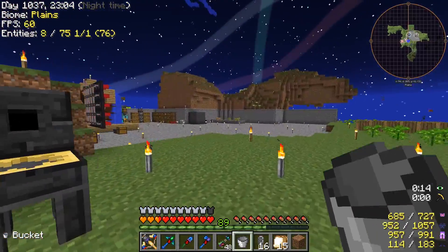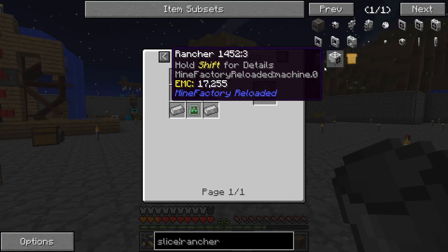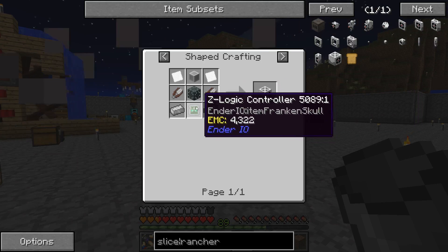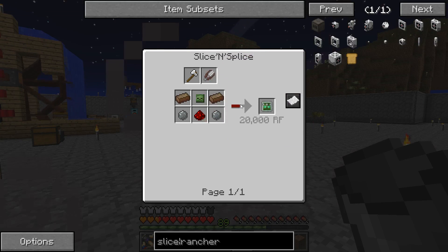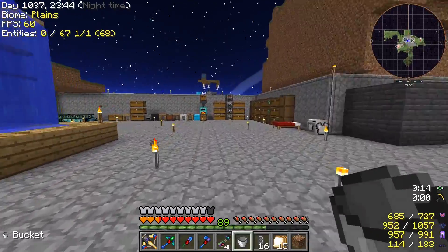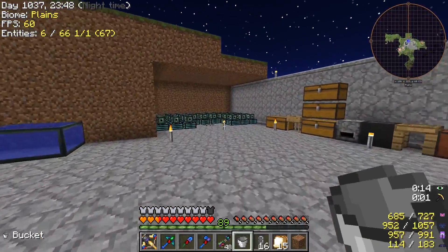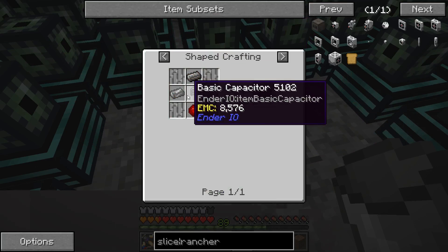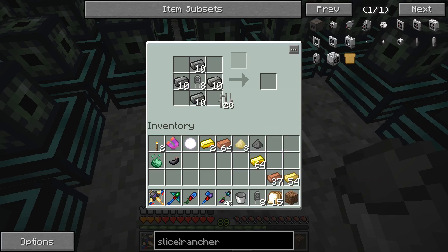What we want to be doing is working on a Rancher — this bad boy right here — because this automatically milks (in inverted commas) the cows. I want to be able to use that to keep the smeltery constantly full of fuel. But to do so we're going to need a Slice and Splice, which needs Solarium. It's all stuff we've got but we've just not gotten around to making yet, so we're going to need some machine frames. Steel — like so — going around the outside. That's getting us well on the way.